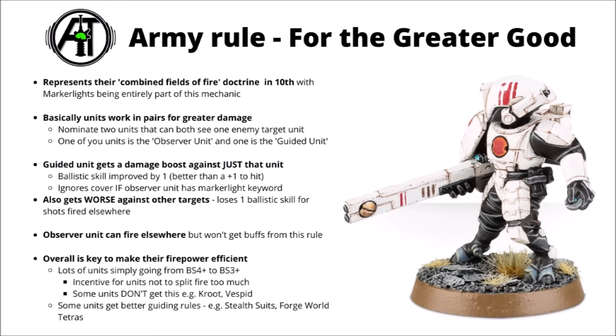Some units make guiding a fair bit better — Stealth Suits that improved in this Codex and Forge World Tetras for rerolling the hit rolls. I feel like unless they massively overcost Stealth Suits they're going to be a bit more interesting for Tau players going forward. I'd bear in mind that despite it being the army rule, it's not actually a rule on every single model's data sheet — things like Kroot and Vespid don't get For the Greater Good, so you can't use them to act as cheap spotters or get them guided at all.